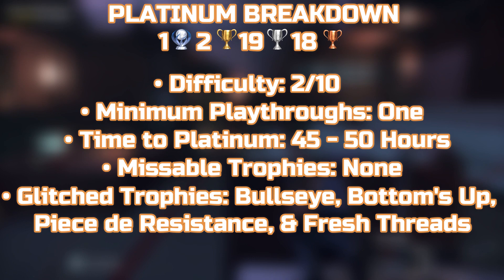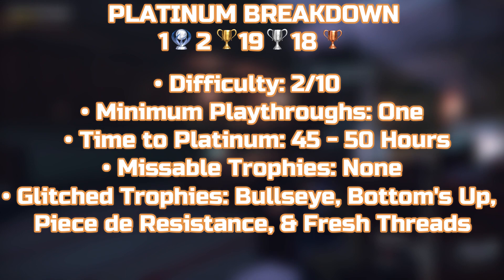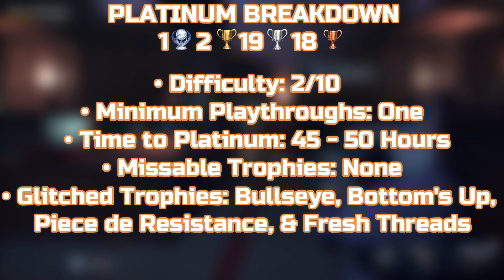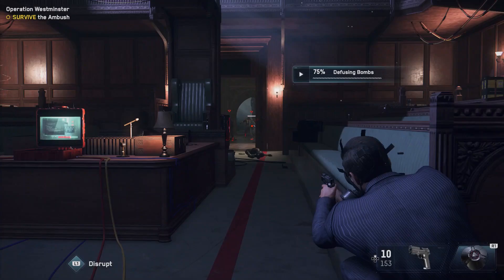There are some potentially glitched trophies at the time of making this video — basically any of the location-based ones: darts, drinks, and paste ups. These are kind of collectibles but there's no way to track them in game, and they can glitch when you switch characters. So it's best to leave them all until the end and then do them in one go, which is the reason the time to platinum is a little bit longer.